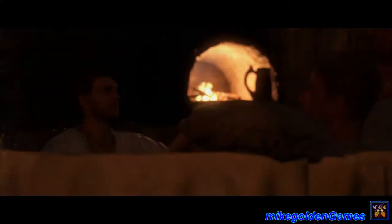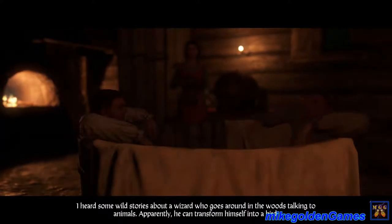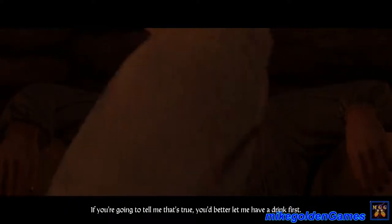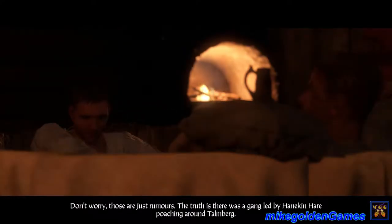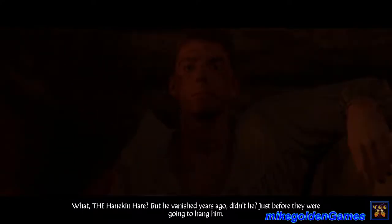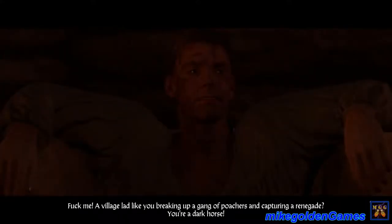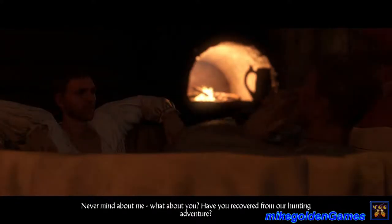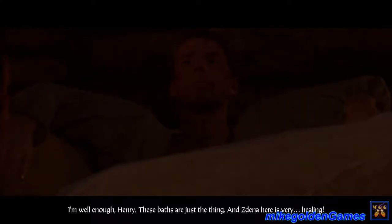They discuss the Talmberg poacher quest. Capon has heard wild stories about a wizard talking to animals — which Henry confirms are just rumors. The truth is there was a gang led by Hannick-and-Hare poaching near Talmberg, but since Henry was on the case, Hannick hops no more. Capon is impressed — calls Henry a 'village lad breaking up a gang of poachers and capturing a renegade, a dark horse.'